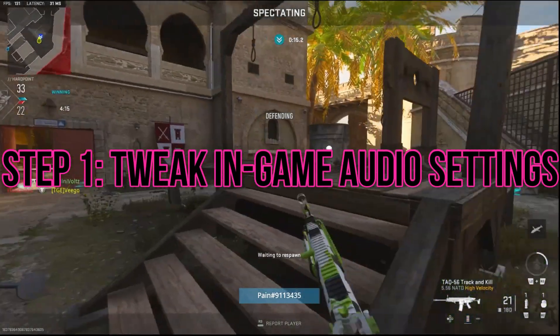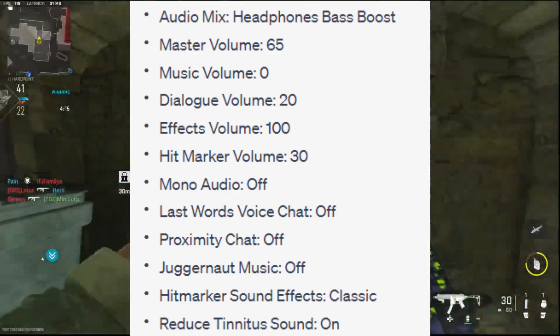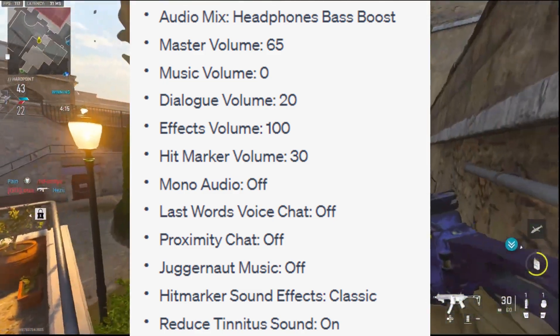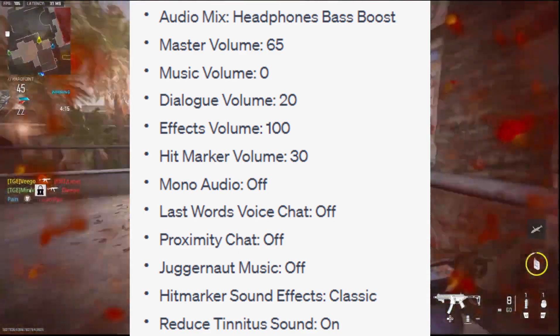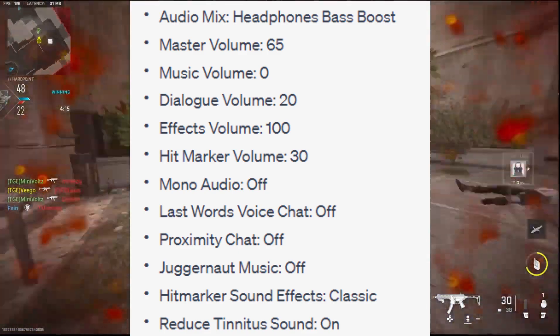Step 1: tweak in-game audio settings. First things first, let's optimize the in-game audio settings to enhance footstep audio clarity. Audio mix: Headphones Bass Boost. Master volume: 65. Music volume: 0. Dialogue volume: 20. Effects volume: 100.